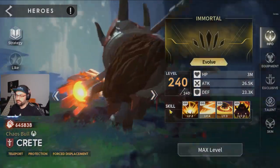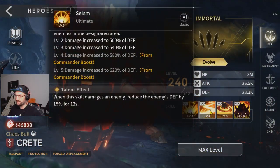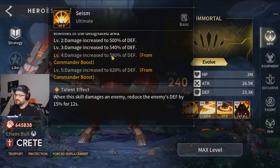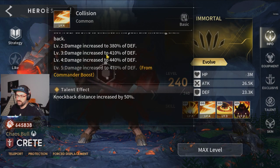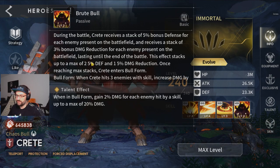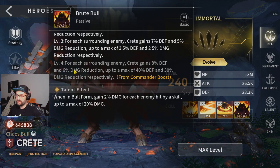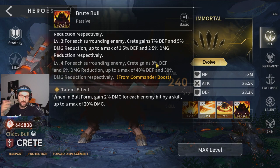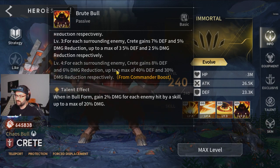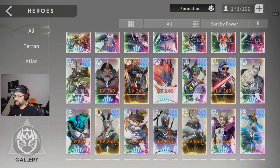Then we go to Kreet. For Kreet it's obviously plus one to all skills. He gets a little boost on ultimate damage, a little boost on damage here, a little more defense and damage reduction, and the defense also gives him a little bit more damage so it stacks together. All skills plus one is the best if you want to use Kreet.